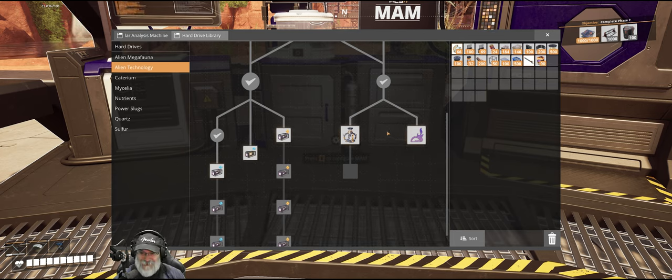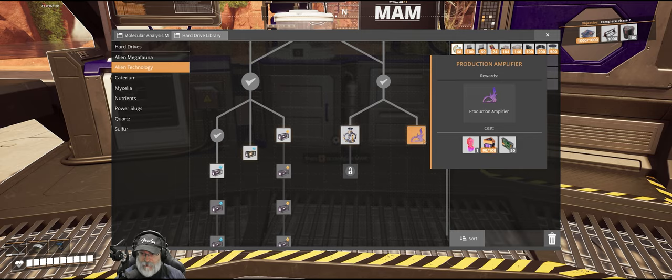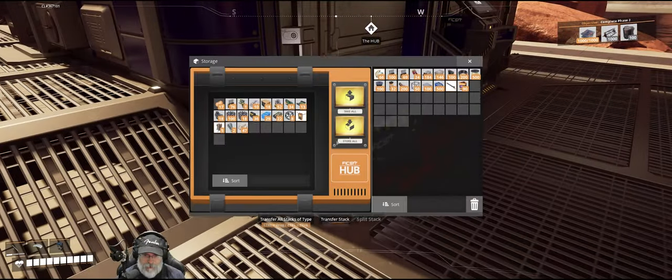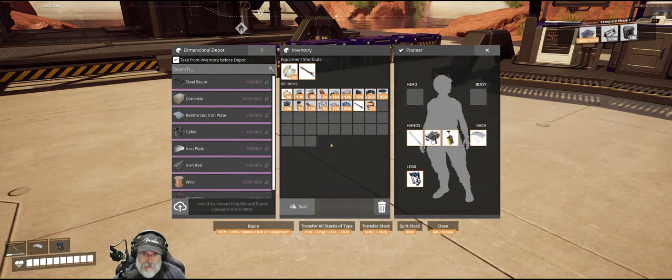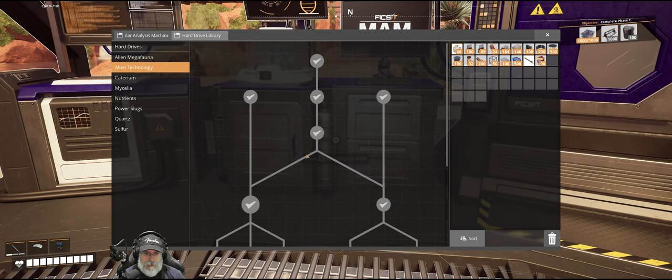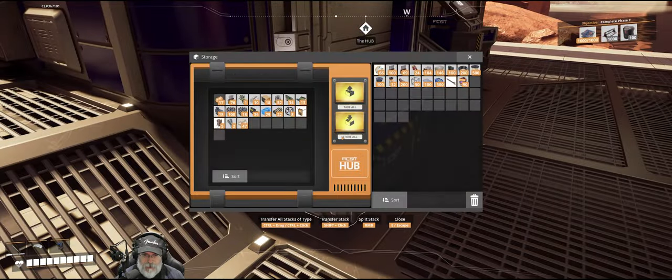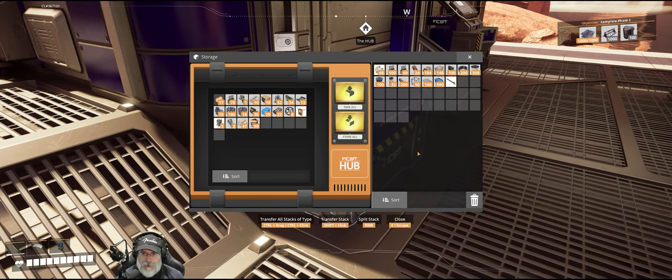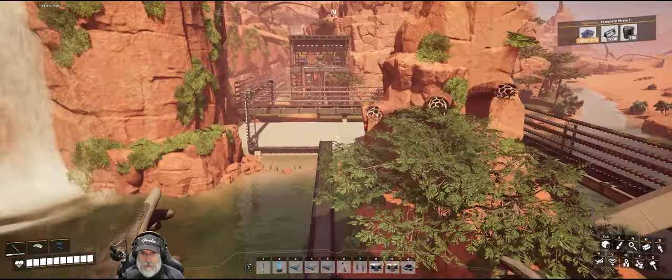I don't know what they just said, but whatever. We'll need 50 computers for the power augmenter and I don't have 50 circuit boards yet - only 34. Maybe eventually we'll get enough. We also need three Mercer spheres for another research item which is coming up soon. Alright, let's go take a quick tour of some things I had to fix.